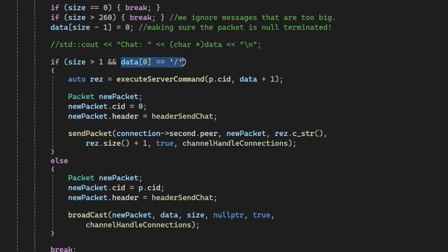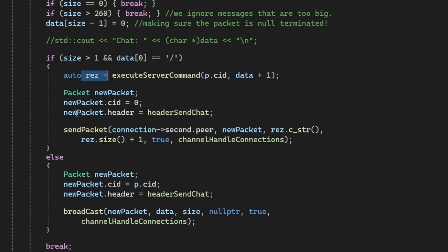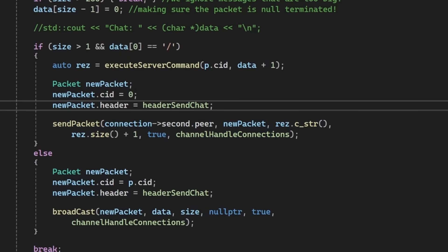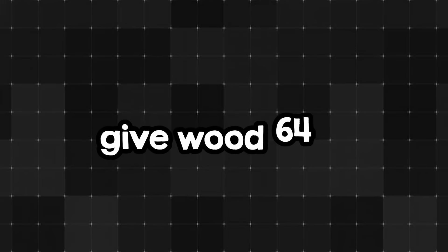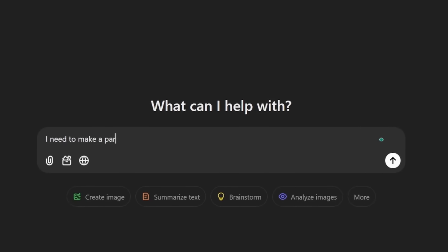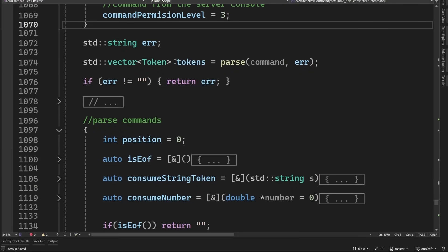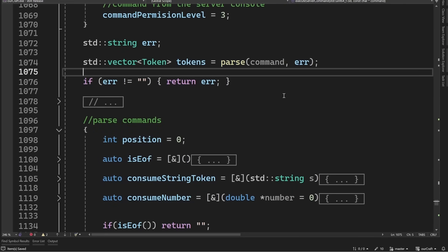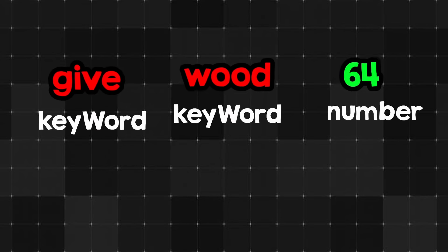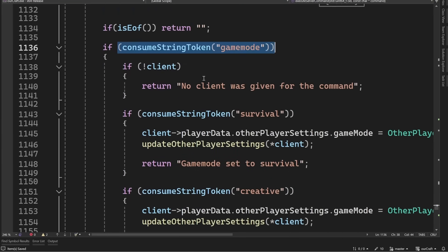If that message starts with a slash, that means it is a command, so we execute the command instead and send back the result as a message. To parse the command, it's actually pretty easy. First, we split the command into individual tokens — I did this like two times already for this project, so I'll just use ChatGPT for help. Now that all the commands are split into tokens, like individual pieces, I can just check if the tokens match various commands, like gamemode and creative for example.